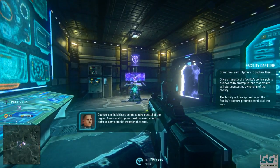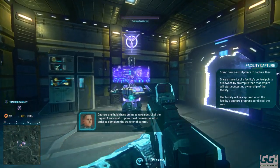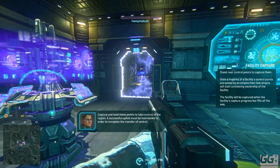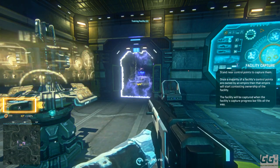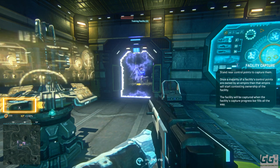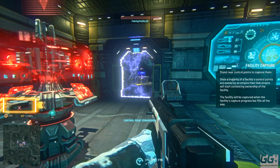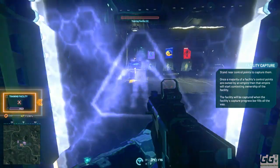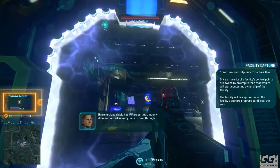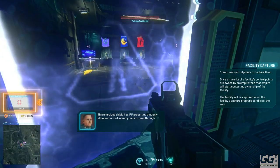'Capture and hold these points to take control of the region. A successful uplink must be maintained in order to complete the transfer of control, so lock those points down.' 'This energized shield has IFF properties that only allow authorized infantry units to pass through.'